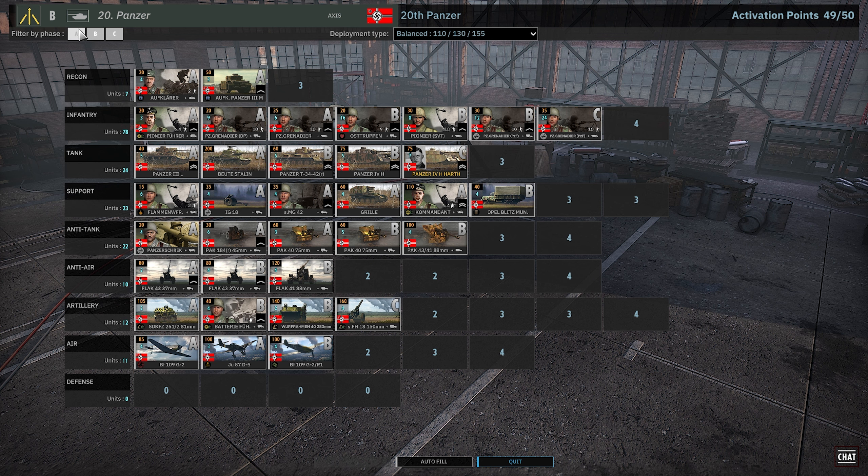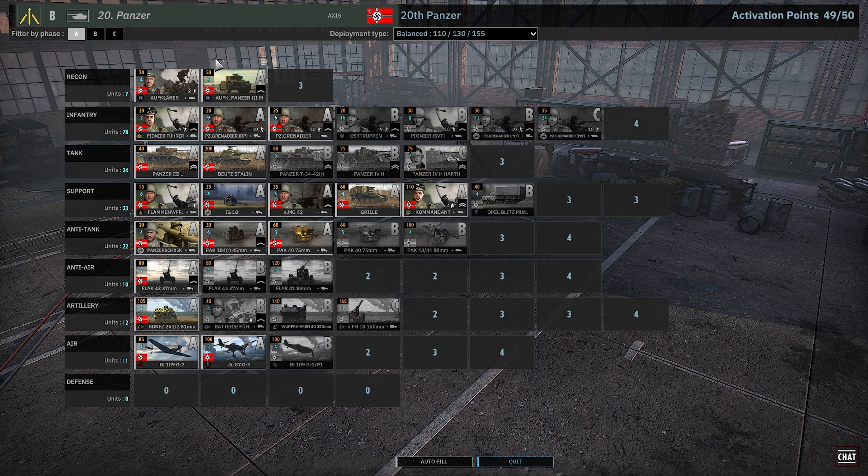Let's dive into this 20th Panzer division I have built — I decided to build it on Balanced. If I filter by phase and turn off B and C phase, we can see how many unit cards I have in A phase: 19 A phase cards. This means I have some recon, a whole bunch of infantry, tanks, support, AT, a whole bunch of AA, some artillery, and some Air Force as well, all distributed across those 19 A phase cards.